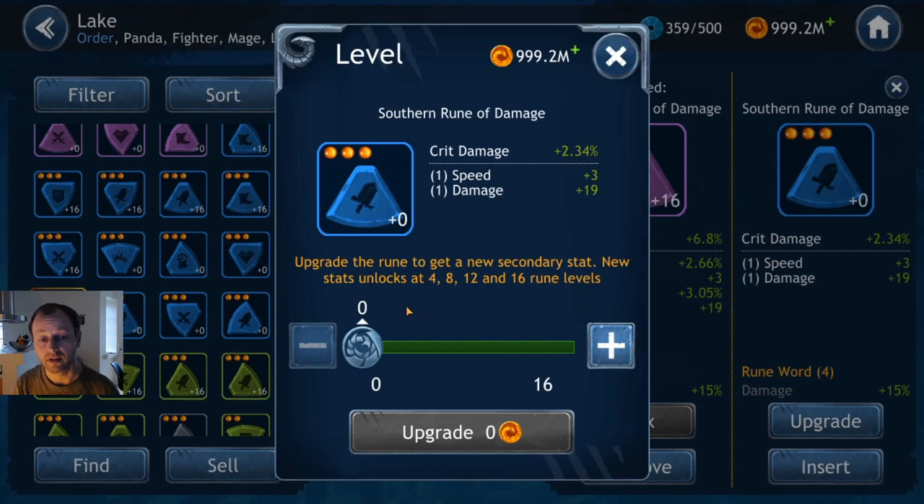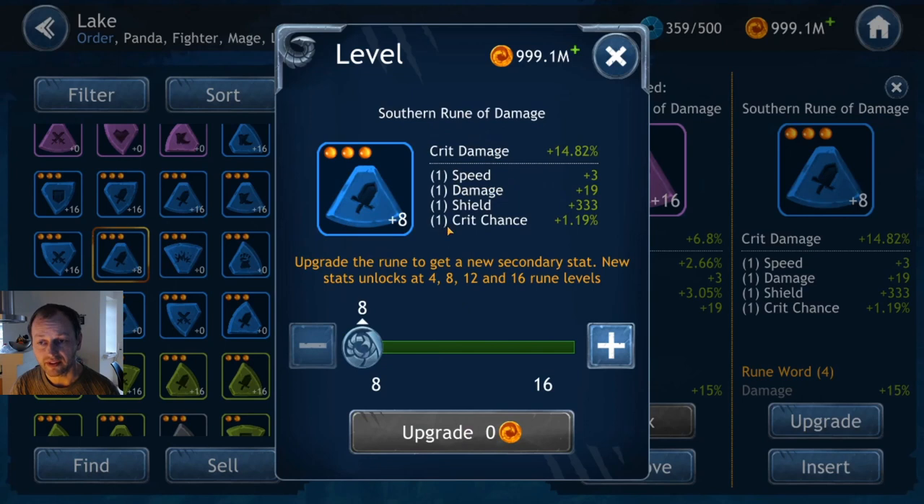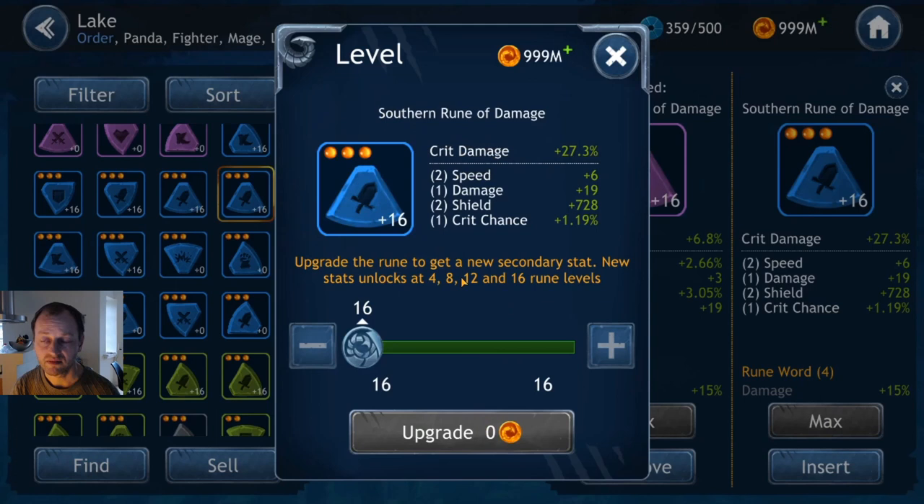Now here are some runes that are worth buying. This is not the best rune but it's a damage rune with crit damage, speed, and flat damage on top. It's not the best speed roll but it's cheaper than buying the purple ones. Getting it up to rank 8 to see what the other stats are first and rolling crit chance — shield isn't desirable but you can't get it all at once. It still has potential to be very good. Plus 6 speed — it's not too bad for the amount it costs to buy a three-dot blue, around 500k.